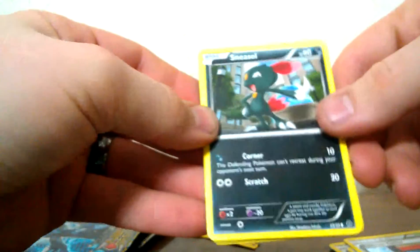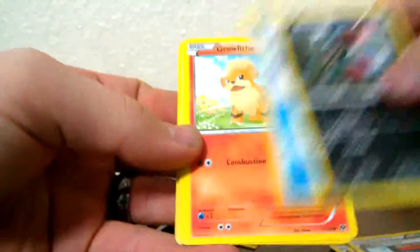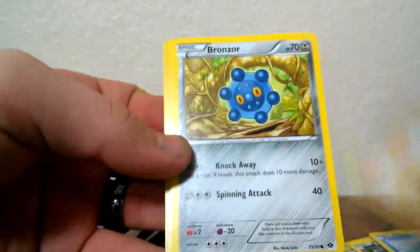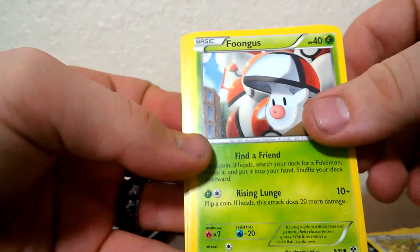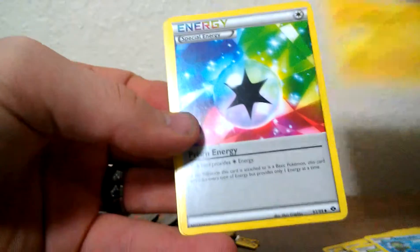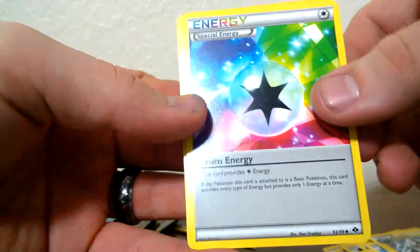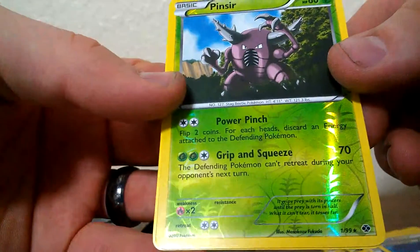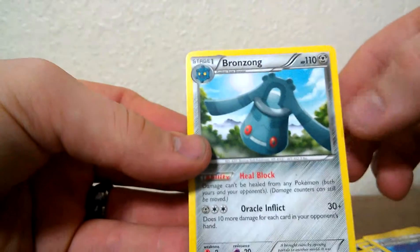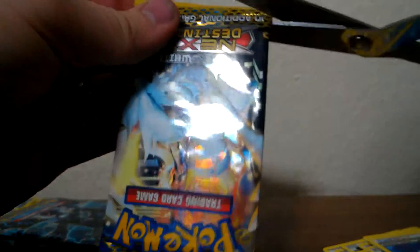I'm going to try to do this without sneaking anything good. We got a Sneasel, Cub Chew, Growlithe, Bronzor, another Fungus, Basculin, Luxio, a Special Prism Energy, a Reverse Pinsir which is a rare — that's a very cool card — and a Bronzong. Loving the pulls already. I don't have these, so everything here is new to me, other than what I've seen on the internet.